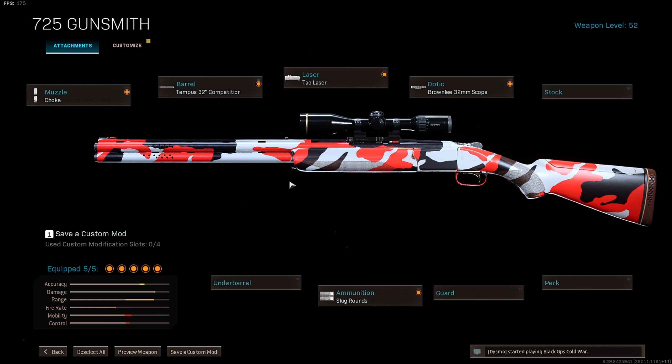One, it actually is kind of hard to use — you have to be extremely accurate to actually hit your shot. A lot of people watch these videos with the slug rounds and think it looks super easy, but when they actually try it they realize how hard it is. Two, the reactions are just the funniest thing when you literally kill someone across the map with slug rounds. The class setup I always run is the choke muzzle, the 32 inch barrel, the tac laser, the sniper scope, and of course the slug rounds — the most important attachment.